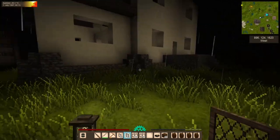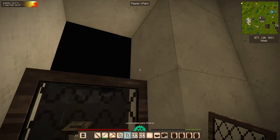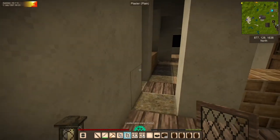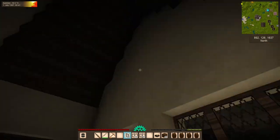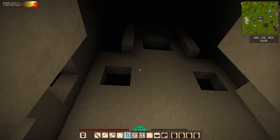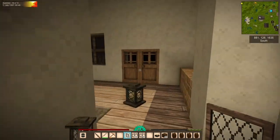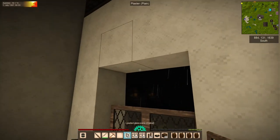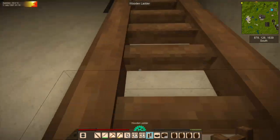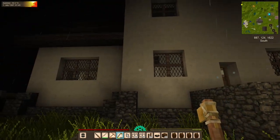Now that our glass is done, I should note it is faster to break these with a pickaxe than by hand. I sort of seem to have noticed that if you break the tops first and then the bottoms, you get more blocks back — I don't know if that's true, but it feels like it. A whole ton of glass. Let's turn some of this glass into leaded glass panes. Already looking much better.